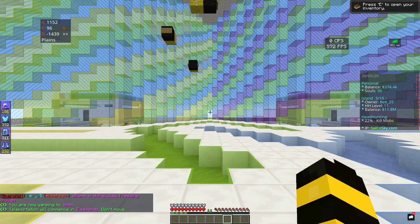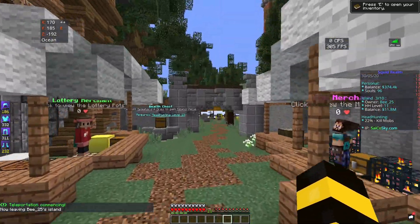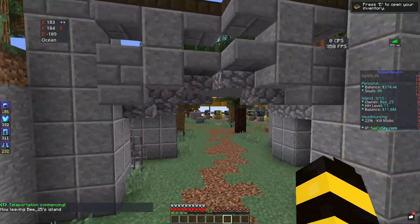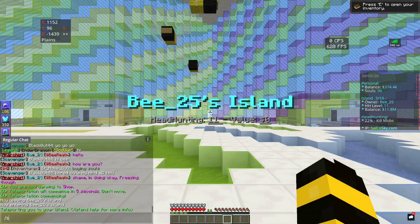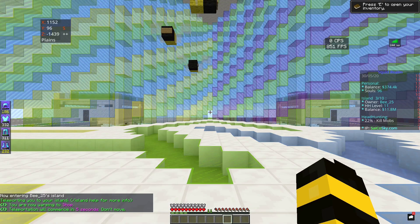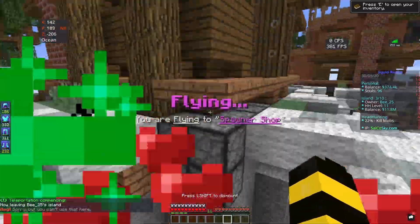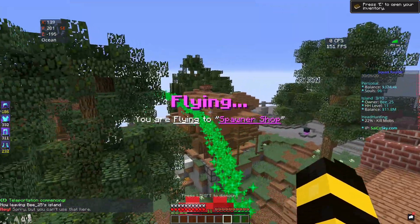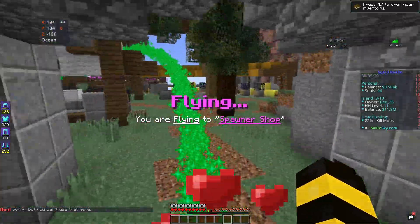The second way is typing in /shop and then turning right and heading over this way, and you will walk into the spawner shop. The third way is also to type /shop — useful when you're already elsewhere in the shop — and you can come to this beacon, right-click it, and it will fly you all the way over to the spawner shop.